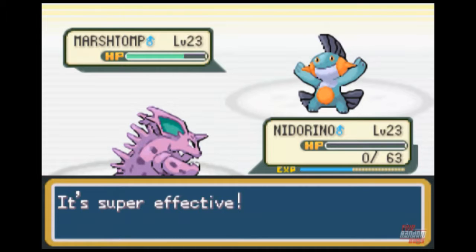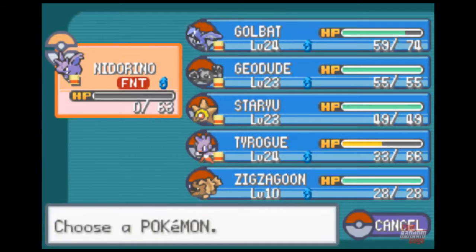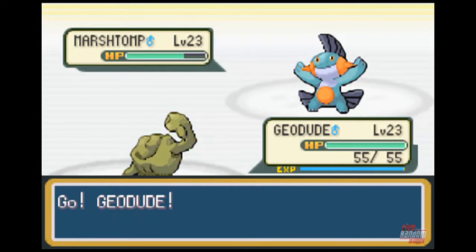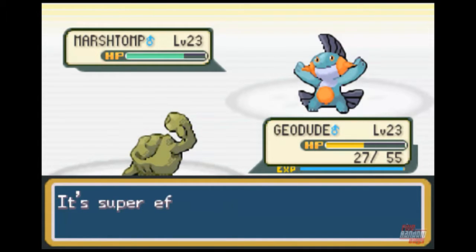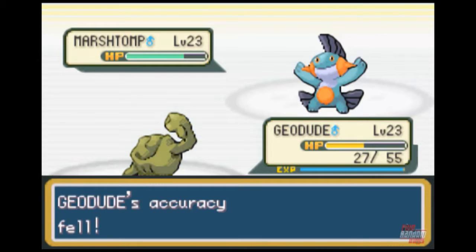Well, we'll throw Geodude out there, but if it has any water-type moves then I'm dead. Oh yeah — ground is super effective against rock too. Shit!